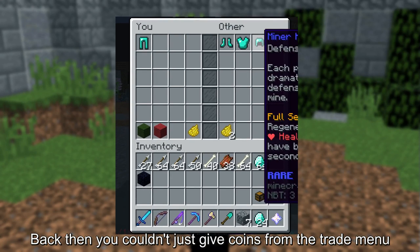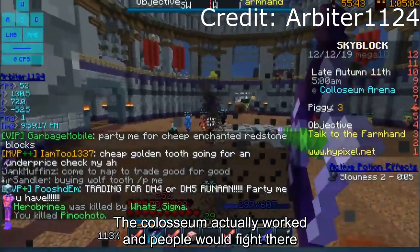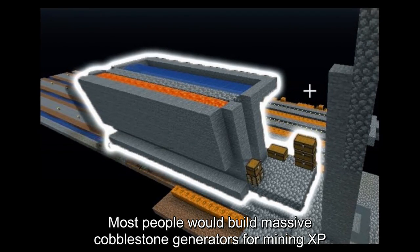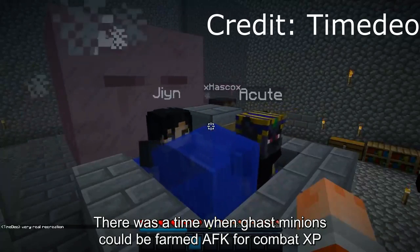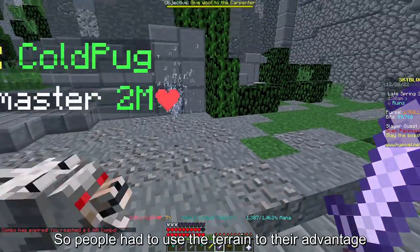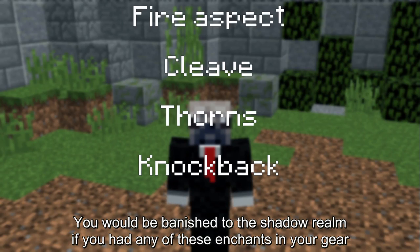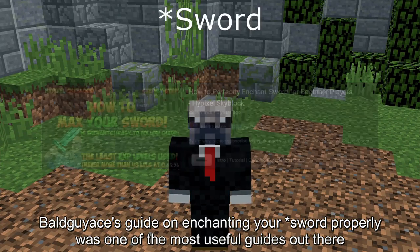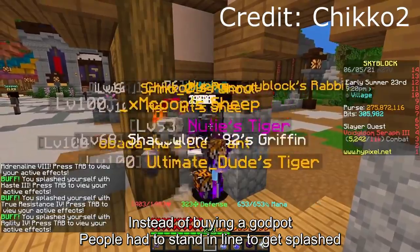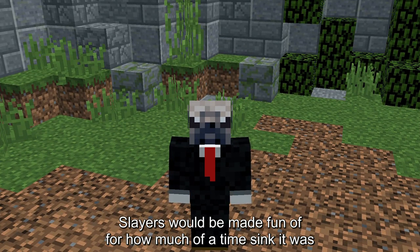Back then, you couldn't just give coins from the trade menu — you had to bid in their auction. The Colosseum actually worked and people would fight there, abusing the newest best weapon. Most people would build massive cobblestone generators for mining XP. There was a time when gassed minions could be farmed AFK for combat XP. Sven used to be the hardest boss in the game as it would deal true damage, so people had to use the terrain to their advantage. You would be banished to the Shadow Realm if you had any of these enchants in your gear. Bald Guy Ace's guide on enchanting your books properly was one of the most useful guides out there. Instead of buying a god pot, people had to stand in line to get splashed. Farming was the best way to make money in Skyblock. Slayers would be made fun of for how much of a time sink it was.